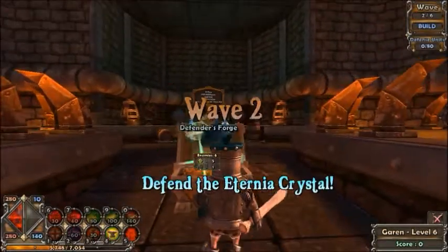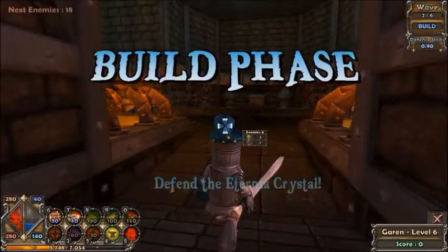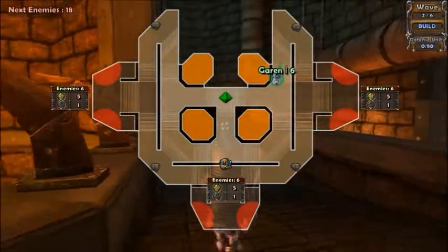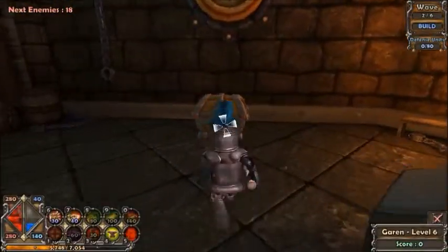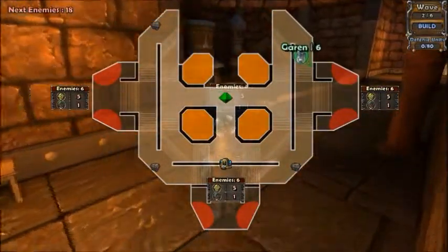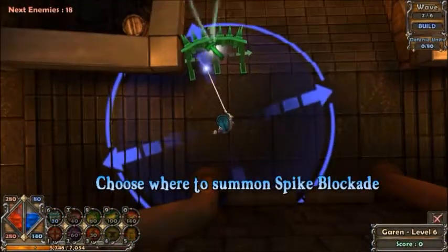Hello YouTube, welcome back to Let's Play Dungeon Defenders. In this episode we're going to Foundries and Forges, which is one of my favorite levels because of the way the map is set up. There's the crystal right in the middle and then three little doorways with stairs leading up to them that the enemies come from.